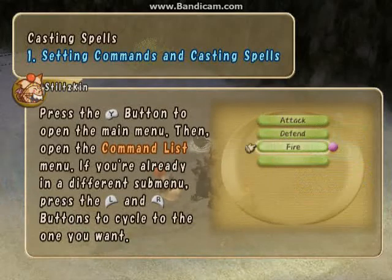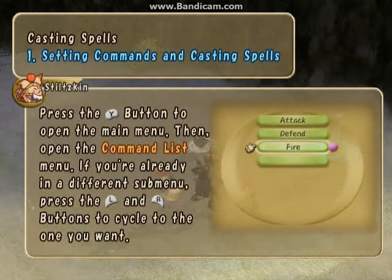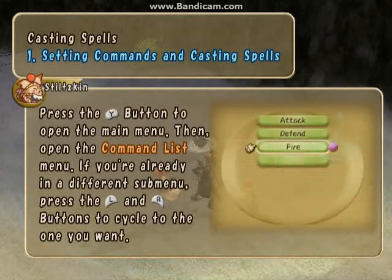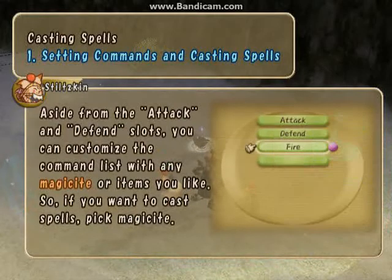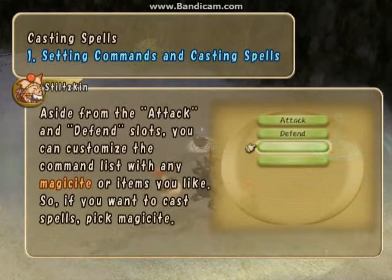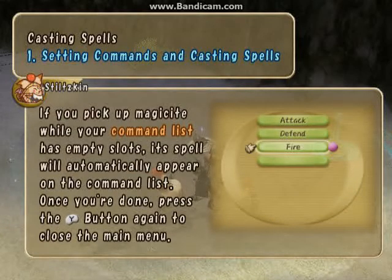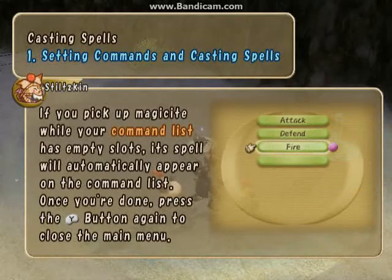Press the Y button to open the menu, then open the command list menu. If you're already in a different submenu, press the L and R buttons to cycle to the one you want. Aside from the attack and defense slots, you can customize the command list with any magicite or items you like. So if you want to cast spells, pick magicite. If you pick up magicite and all of your command list has empty slots, its spell will automatically appear on the command list.